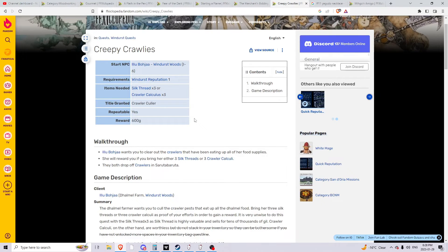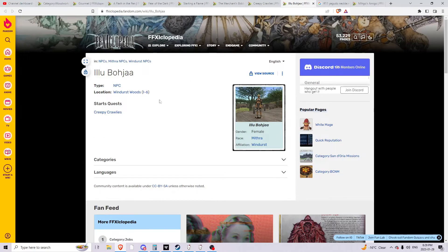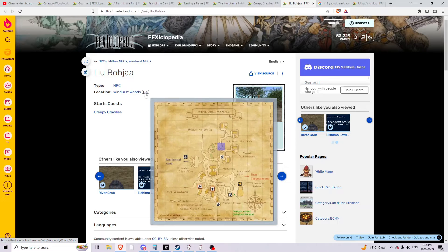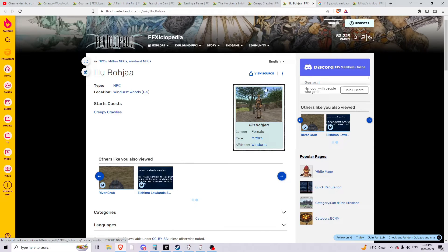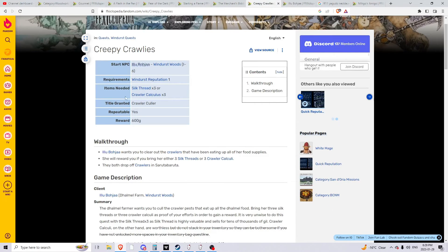Windhurst probably has the most lucrative repeatable quests. Creepy Crawlies — people are genociding caterpillars because they have the best return on investment. There's a character in Windhurst Woods who will accept three crawler silks and three crawler calluses. After speaking to her once, you can just trade as many as you can acquire. The silks and calluses both come from crawlers, so basically murder those things as much as you can.